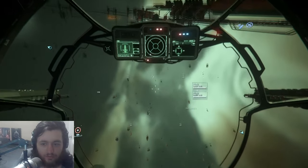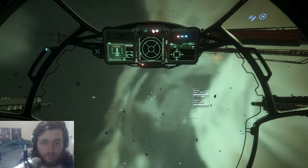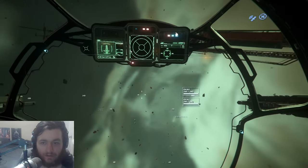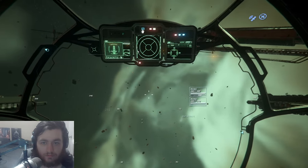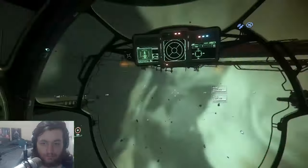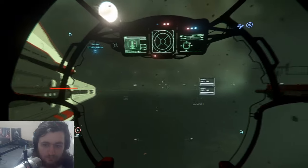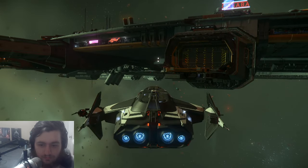Turn it on — hold F. It did turn on. I guess they made it so it automatically turns on now. Yeah, you already have it on — there's a button that says 'power on' but it's already on. Hit F4 quick and you'll see an external view of the ship.